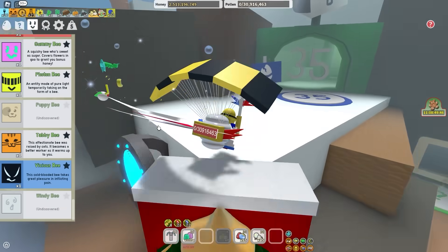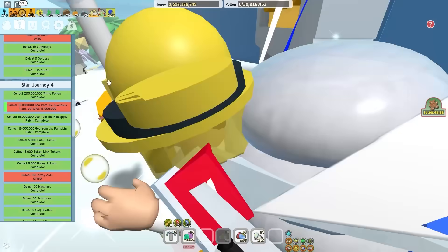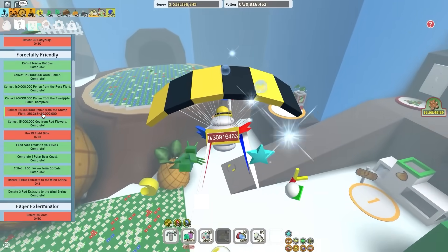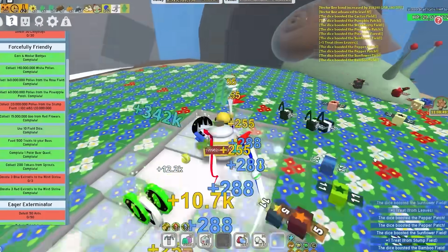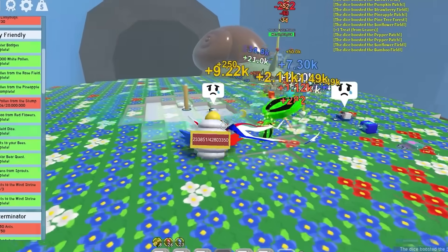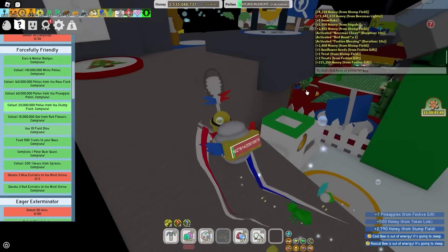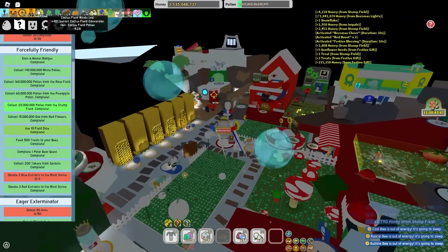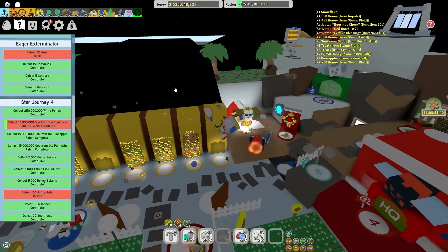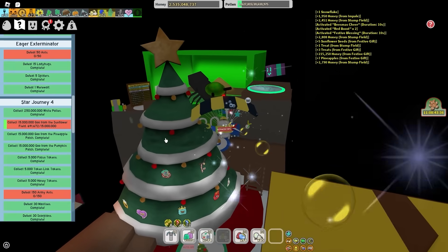Maybe the Windy Bee if I actually end up getting it. I still have not got my first Spirit Petal - I think I'm a bit too far away from that. However, I might as well try and complete it. Use 10 Field Dice - no problemo, there we go. Now I need some pollen from Sun Field. Maybe the Sun Snail will end up dying one day, but that day is not today unfortunately.